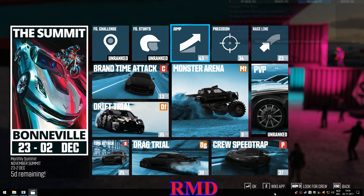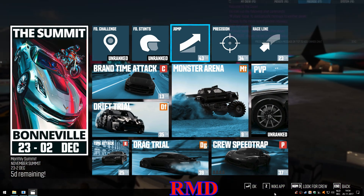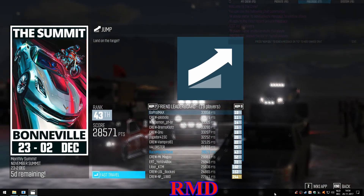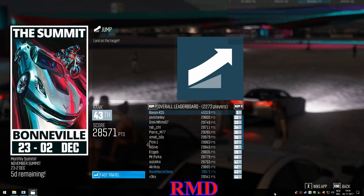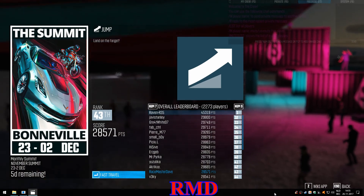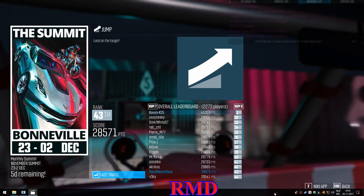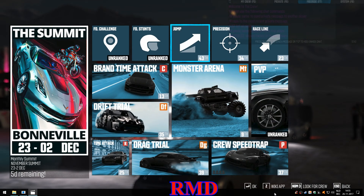The jump is the main skill out of these three, which means it will count for the most. It usually is the leftmost of the three skill tests on your screen — in this case it's the jump. I'm 43rd there with a score of 28,000, while people are doing 45,300. It's somewhere in the area of Chicago: you come from the bridge and jump to a dirt road where the jump is. That's already a problem because half the time, if you use a drag car, you go too fast and fly over the starting gate — you're not even able to start the jump.